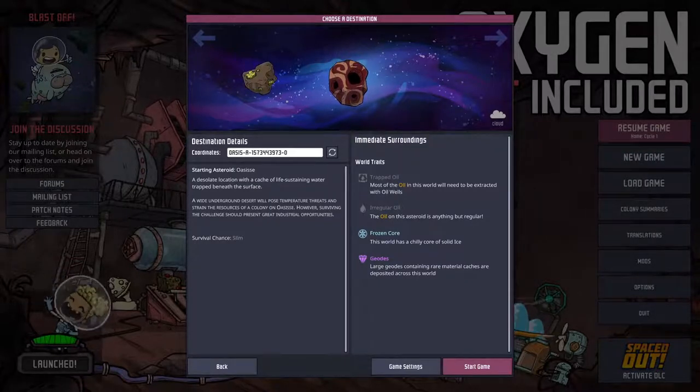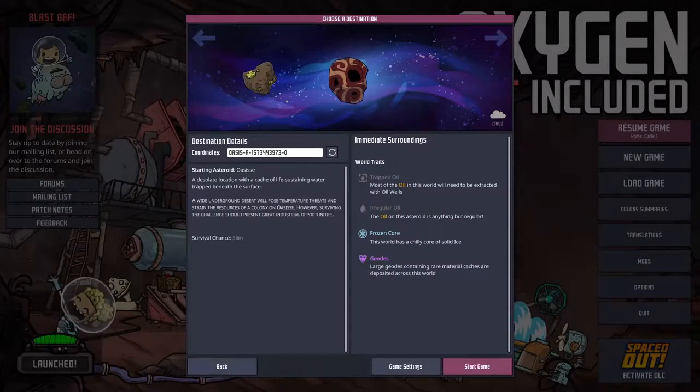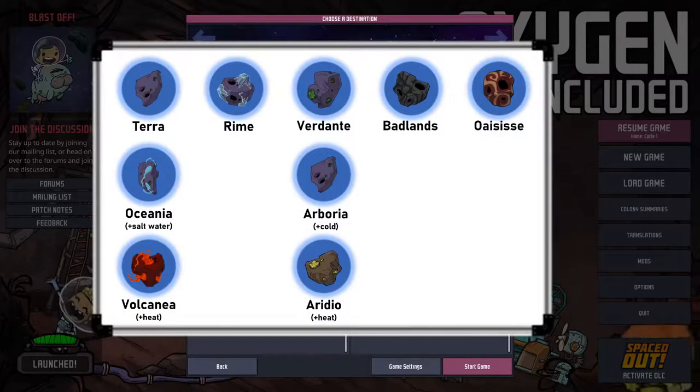So that covers all of the base game and classic sized Spaced Out DLC planetoids, and I've also summarised these main five types in a quick graphic here to show the relationships clearly.